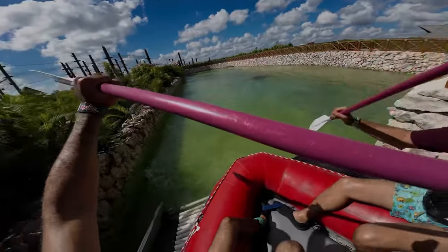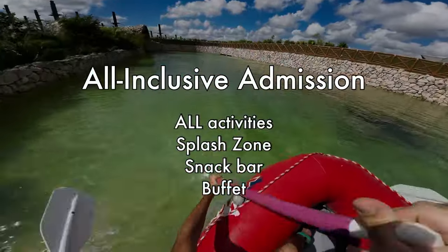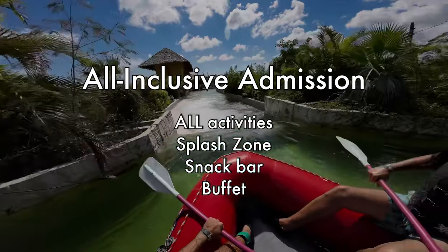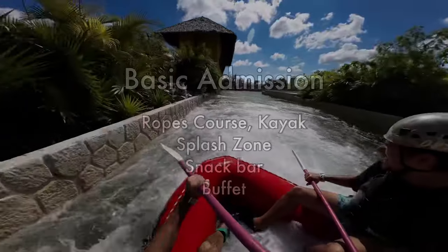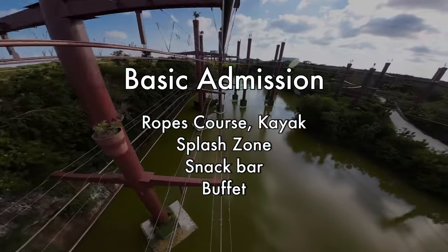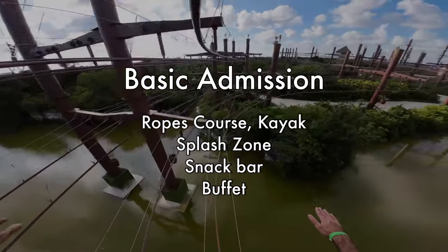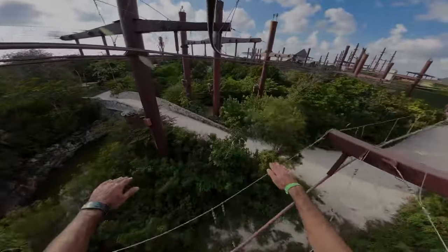As for the different types of tickets, there are two. The first is the all-inclusive admission. This is what you want to buy to visit the park and do everything that I showed here. It includes access to all the activities and attractions including the splash zone, the snack bar, and the buffet. There's also the basic admission, which still gives you access to the snack bar and the buffet, and for activities you get access to just the ropes course, kayak, and splash zone. The basic admission is great for those who can't participate in some of the more extreme activities but still want to attend the park with their friends and families.